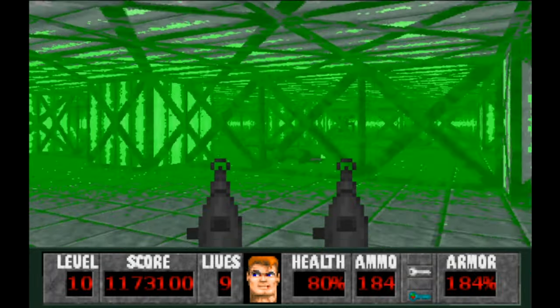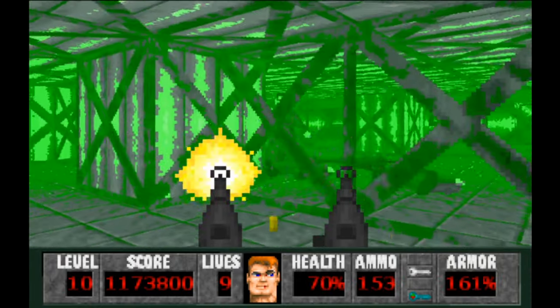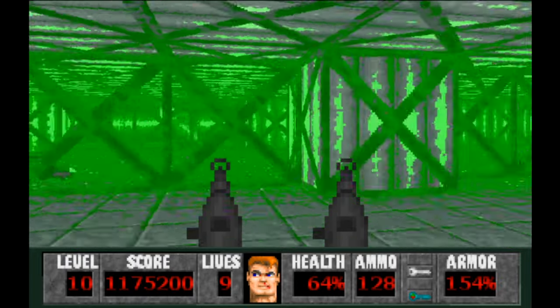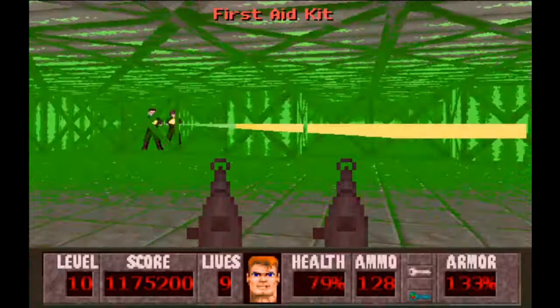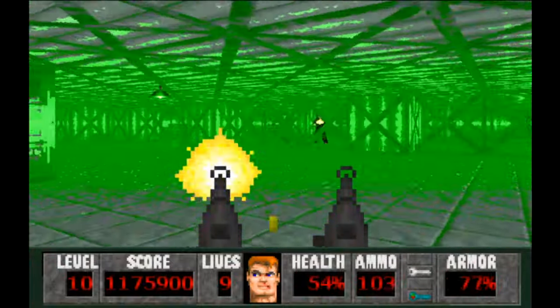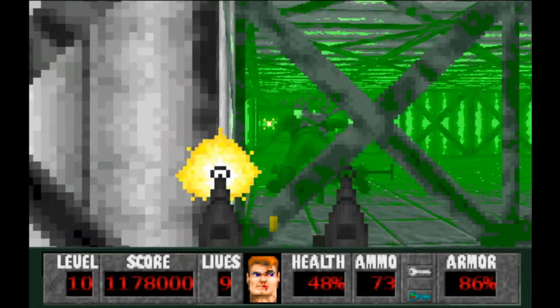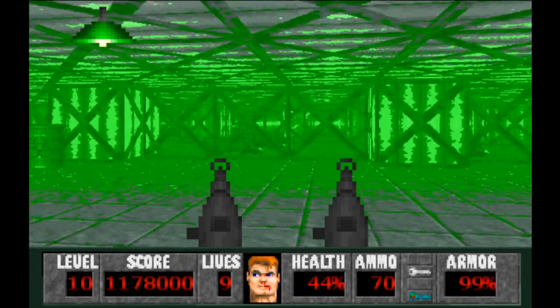We head on out and some mutants come out. I like to stand so the guys on the other side can't hit us and quickly get rid of them — it's four on each side. We jump to the other side, collect a med kit, and there should be one more before we take on the boss.